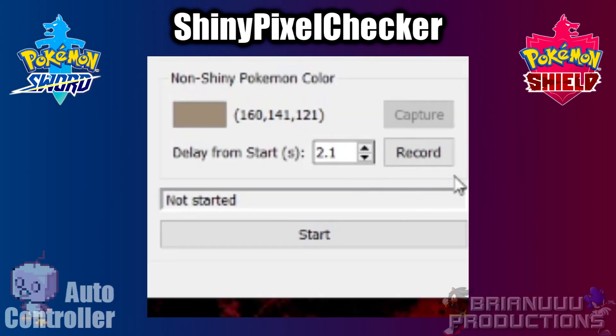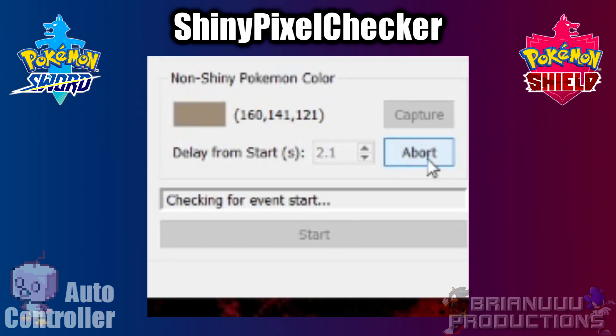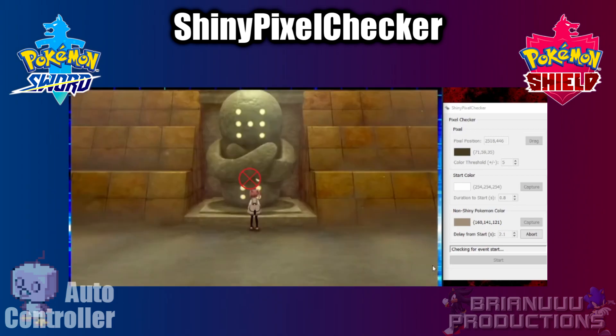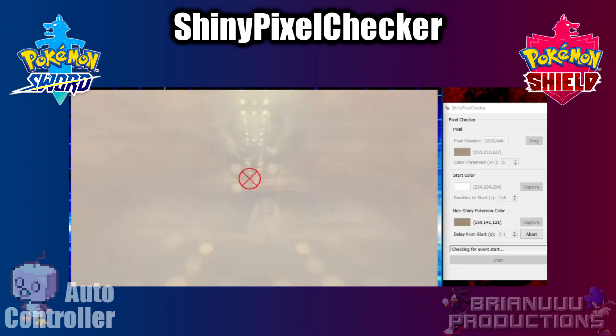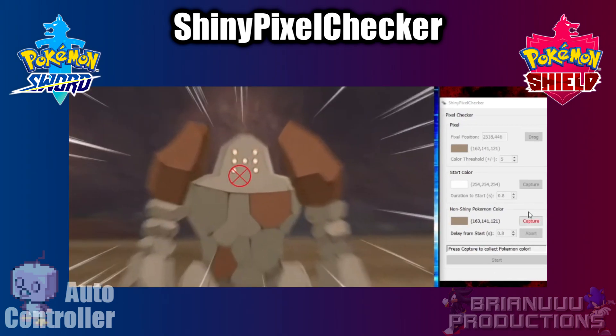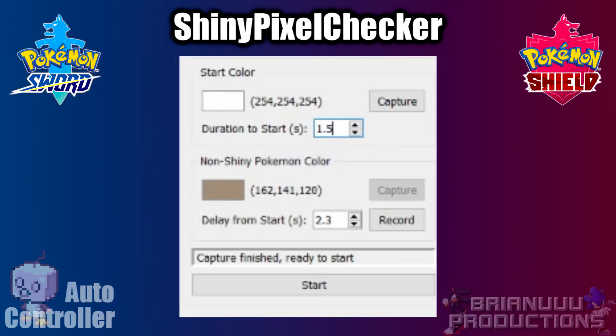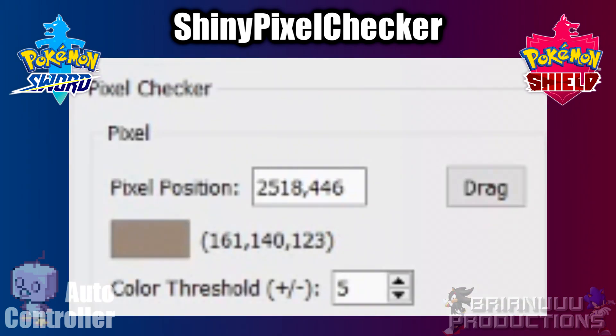Next, you will need to record the non-Shiny Pokemon color. Press the record button — this will start waiting for the event to begin. When the battle starts, it will count a delay. When you see the color you want to check on screen, press the capture button. If the duration to start time is too long, it will not allow you to capture the color — press abort and adjust the time. If you are using a webcam, you may also need to adjust the color threshold.